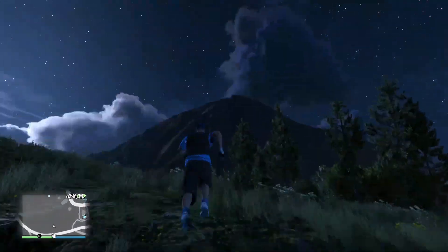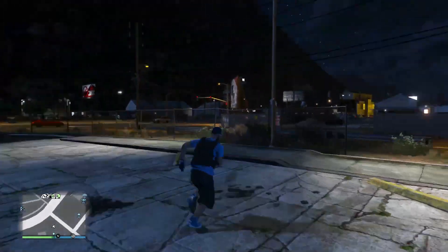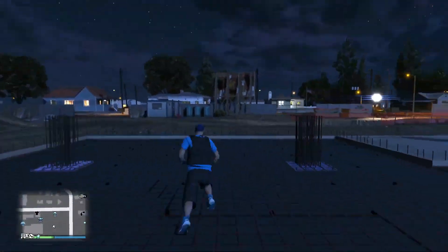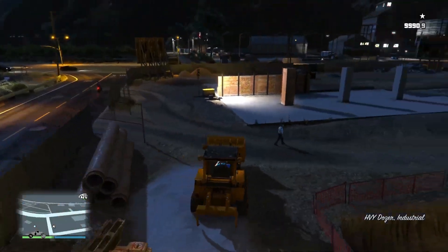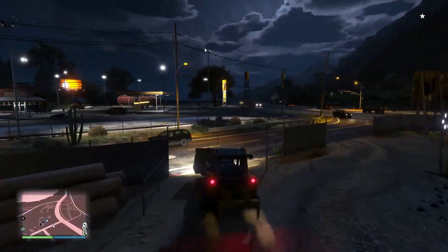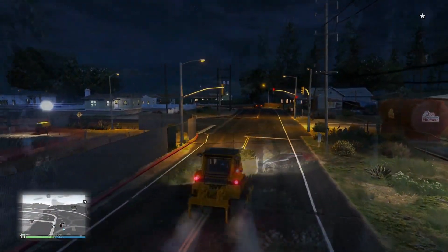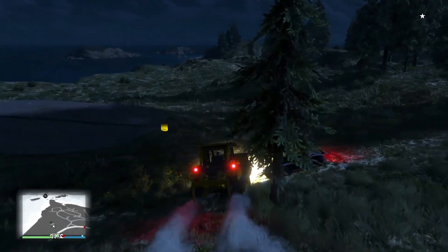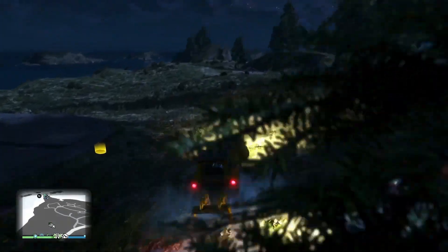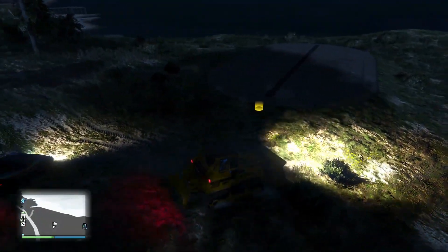Once you're outside, make your way to the construction site up above the mountains. If you keep heading straight you'll come across a tractor trailer and a construction site — we're gonna be using this Bobcat to flip vehicles in order to do the glitch. Once you're in the Bobcat, take it back to the facility.